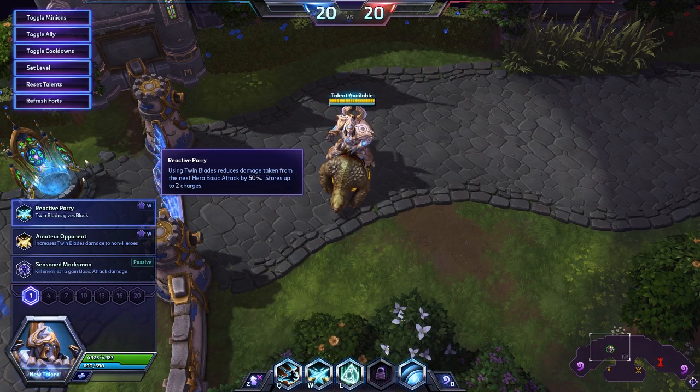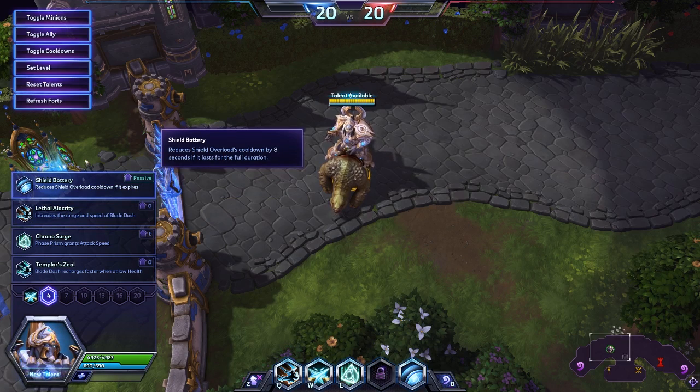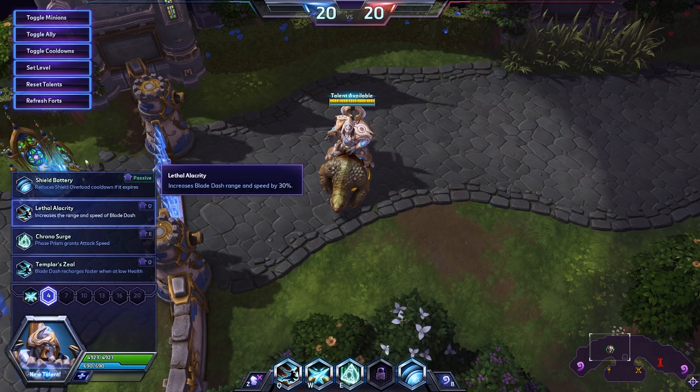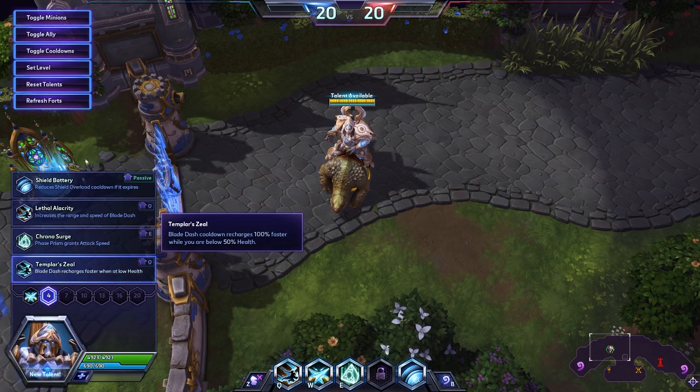To do that, we're going to start with Reactive Parry — makes sense, gives him some block. If you are going up against a very mage or ability-heavy comp, you may want to substitute that. At the next level, level 4, we're looking at Shield Battery, which reduces Shield Overload's cooldown by 8 seconds if it lasts the full duration. We're going to take Templar Zeal: Blade Dash cooldown recharges 100% faster while you are below 50% health.